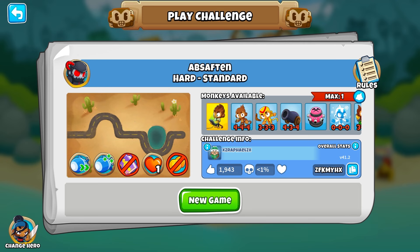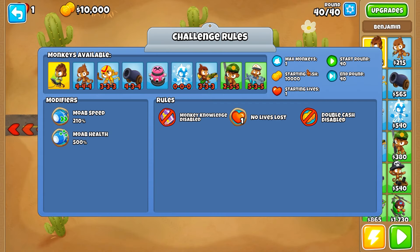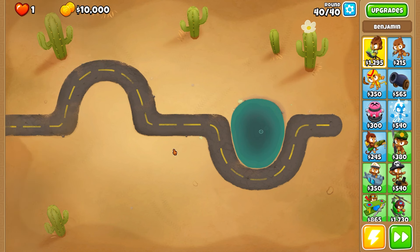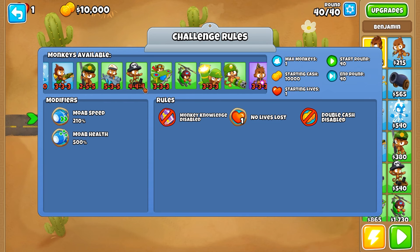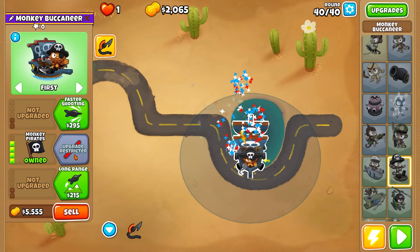All right, our third 1% challenge — it's been 11 minutes. How many 1% challenges can we do here? Another one-tower challenge, except we can sell this time, so we might have to do some micro. Fast MOAB speed, there's one MOAB around round 40 — really, really beefy, 500% health, so it's basically defending a BFB. We have a lot of random towers. I assume middle path boat, but that would be way too easy — and middle path boat does not work.